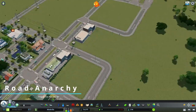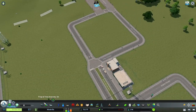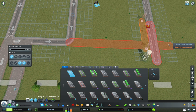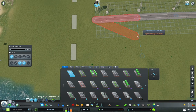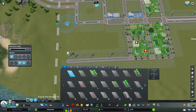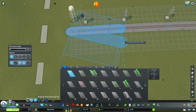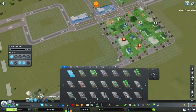Number three is Road Anarchy, indicated by the rogue chirper icon at the top. Pressing Ctrl+A activates and deactivates it. Without it, the game limits road placement — it won't let you place networks over one another, limits turn angles, and blocks short-distance roads. With it active, you can place roads literally wherever you want, making tight angles for highway on and off ramps much easier.